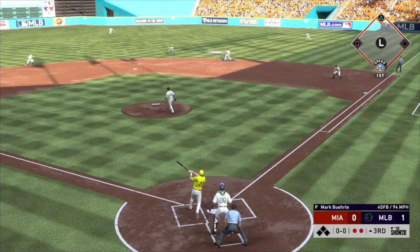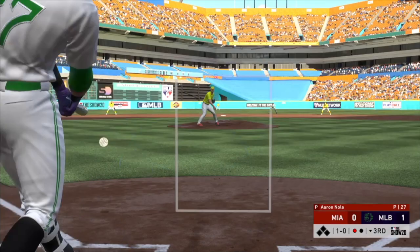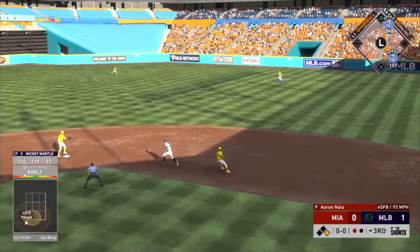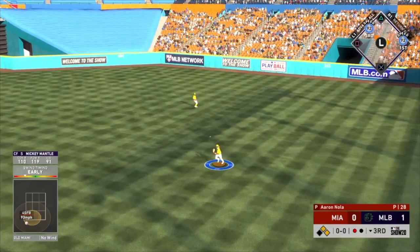Nola pops it up behind second base, Robbie Cano catches it — down one-two-three again. One run, two hits versus Aaron Nola first time through the order is not good enough. We've got to be better than that. Trevor Story starts off the second time through the order with a single — just the way we were looking for.